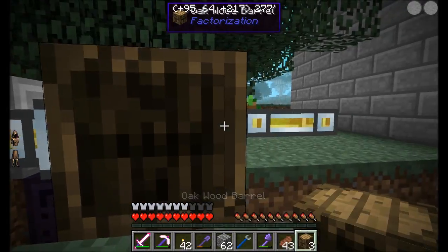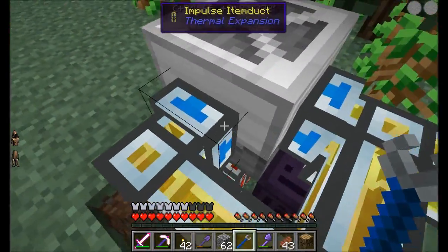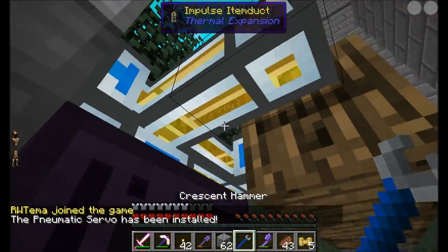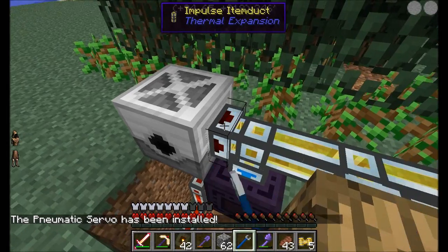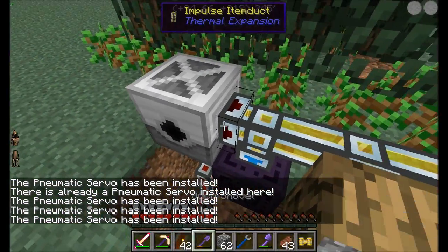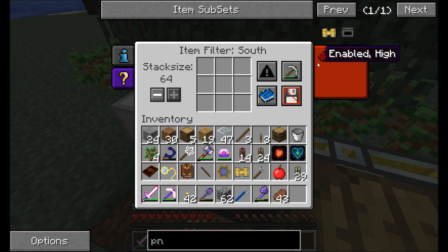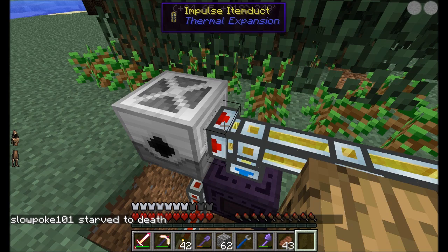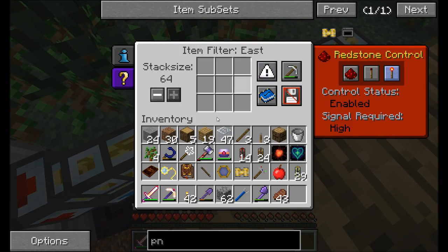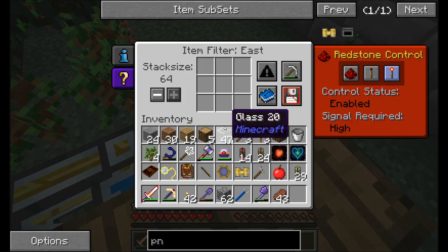One barrel for wood, one for saplings, and one for apples. We want to get rid of this connector here, set this guy to pull out, and install a pneumatic servo like so. We're going to extract everything from the harvester — ignore redstone, pull everything out. This thing will filter by whitelist: wood goes here, this one whitelists saplings, and this one whitelists apples.